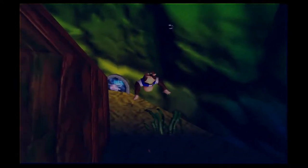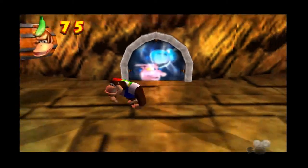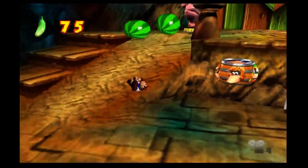And lucky for us, right behind here is a DK banana. I found a lot of DK bananas like everyone else's bananas. Chunky was so well hidden. Anyway, we'll go with Chunky first.